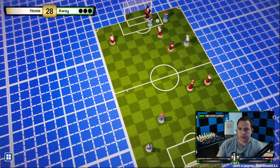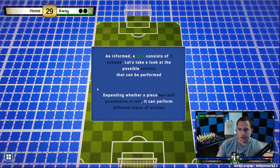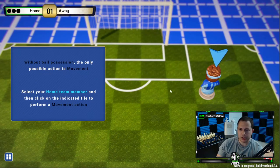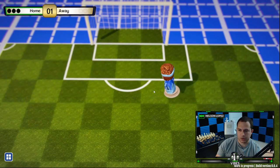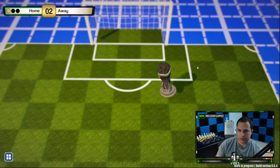The number in the center is the current time of the match, alright, makes sense. Without ball possession, the only possible action is movement. Select your home team member and click on the indicated tile. As an action is performed it consumes one action — right now you have two remaining.